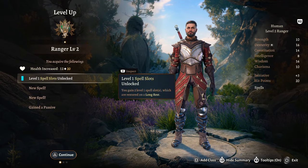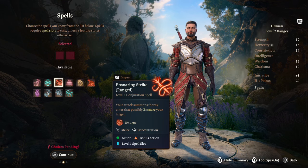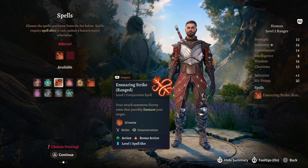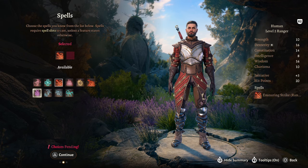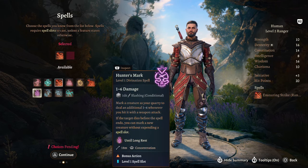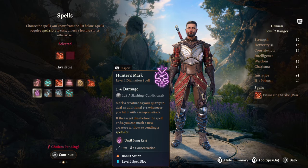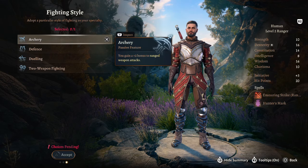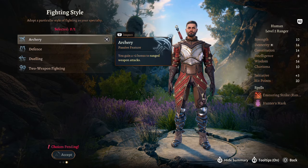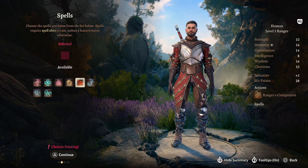At Ranger Level 2, we have Level 1 spell slots. We're going to take Ensnaring Strike — I really like this, it ties in nicely with Bounty Hunter — and also Hunter's Mark. Hunter's Mark is a bonus action and a concentration spell, so bear that in mind, but you get an additional 1d6 damage. For your fighting style, since we're a ranged combatant with melee abilities, we'll pick Archery.